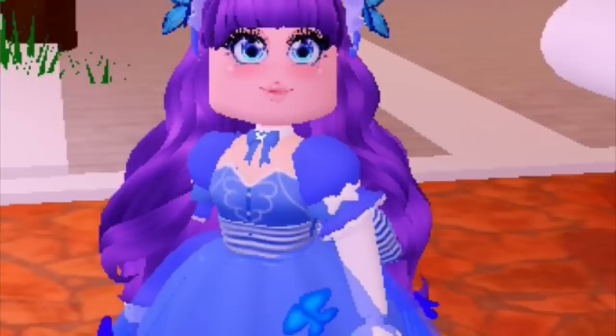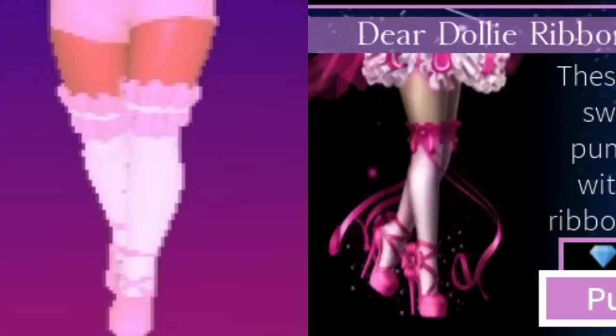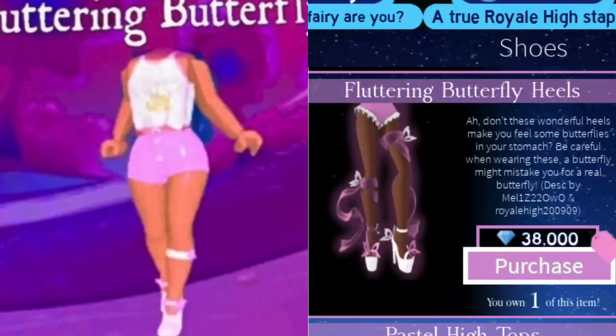The main similarity I noticed was in this picture of someone playing the game — this is all from Twitter, by the way. Their sleeves look almost identical to the Goth Lolita sleeves in Royal High. Again, they aren't exact copies, but you can definitely see that they were inspired. In Crown Academy there is a pair of shoes called the Darling Wedges, which sound a little bit like the Darling Valentina heels. However, they look almost identical to the Dear Dolly heels, with the socks and ruffles at the top and the crisscross straps on the shoes. There is also a pair called Fluttering Butterfly Legs, which is pretty similar to Fluttering Butterfly Heels.